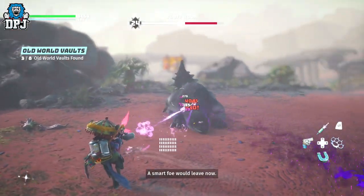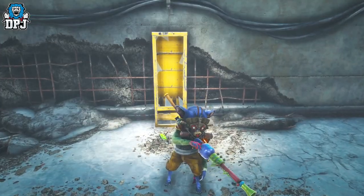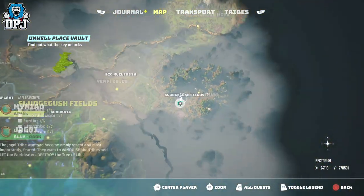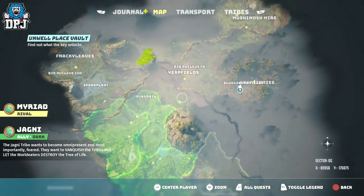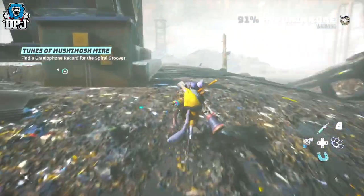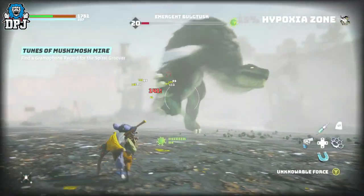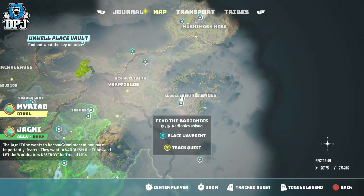Next up we have my favourite gun in the game bar none — it's called the Hyper World Zapper, and it is unreal, a must-have. This weapon is a vault weapon, meaning you have to take out a boss to get a vault key. The boss location of this vault you can see on the screen now. This does require a resistance to hypoxia. I personally played it without any resistance, but it took ages — it's probably easier and faster to get a hypoxia resistance. Do what you gotta do and get this thing.